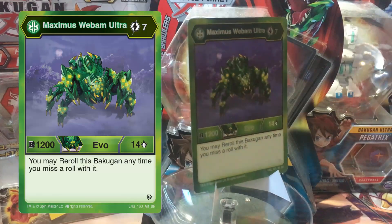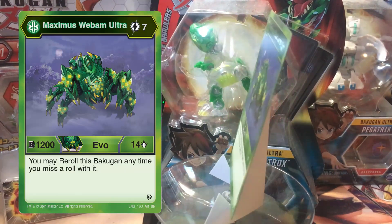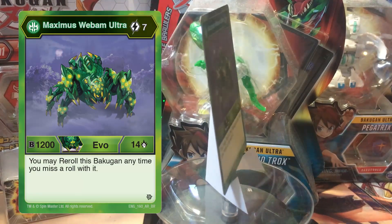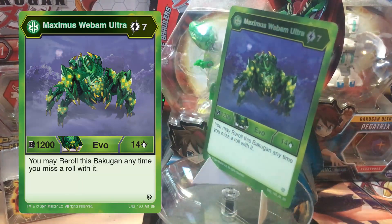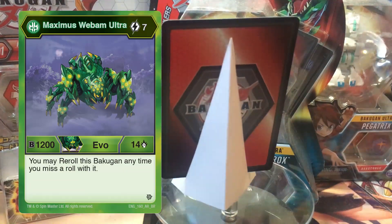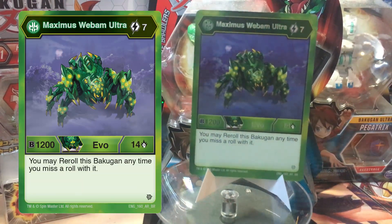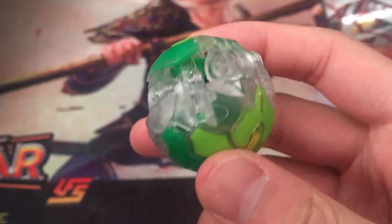Number 5: Maximus Webum Ultra. Maximus Webum Ultra is a 7 cost 1214, and if you miss a roll with it, you can keep rolling until it opens. This Webum evo not only can hit really hard with high B power and damage, but you can also guarantee an open no matter what. Granted, if you don't land on a bad core, this Webum has the potential to hurt your opponent very badly. You can get this out with Dancuso, Divine Intervention, or — because it's Aventus — just mana ramp until you get this out. Maximus Webum is currently the first and only card that can guarantee an open no matter what your rolling skill level is.